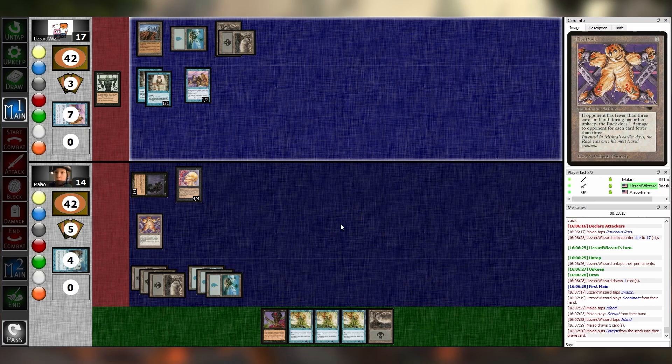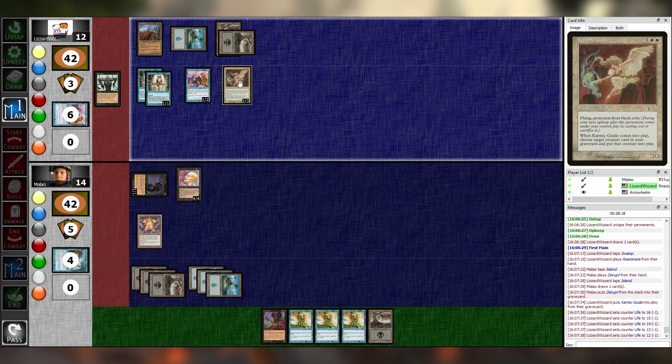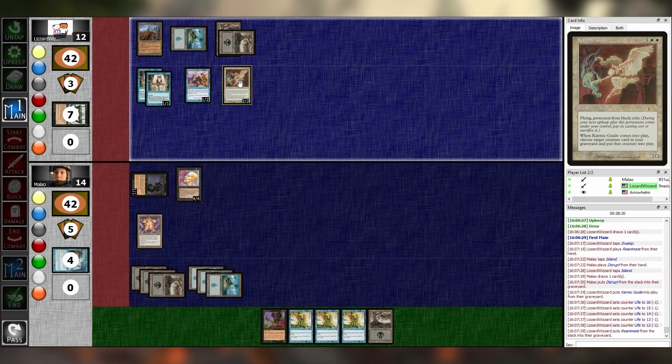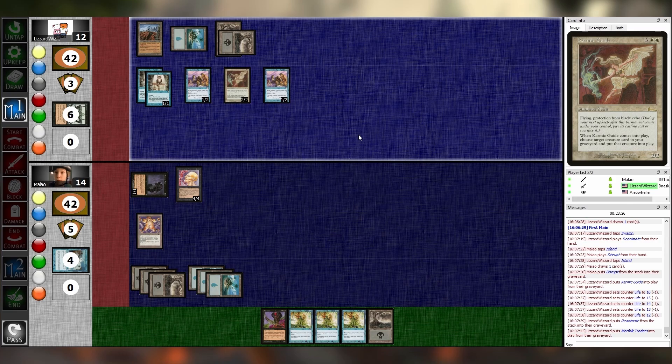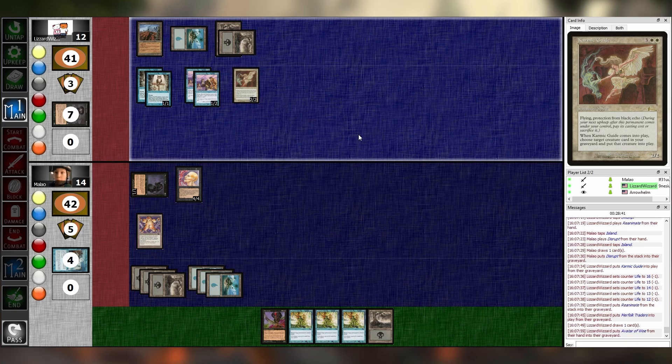It entering the battlefield lets me pull Merfolk Traders out of my graveyard — draw a card and discard a card, it'll be this Avatar of Woe. Big person enters, and the Merfolk Traders stays. I thought you put it in the graveyard for some reason. Pass. Untap, upkeep, draw, main one. I will pay four for Necrotol targeting one of your Owl Familiars.